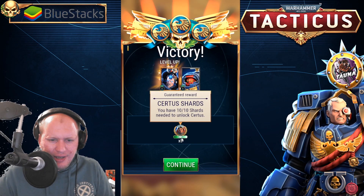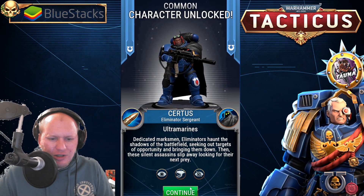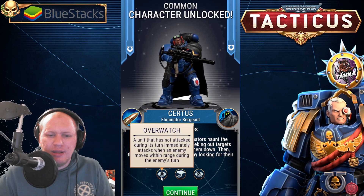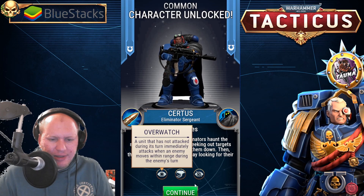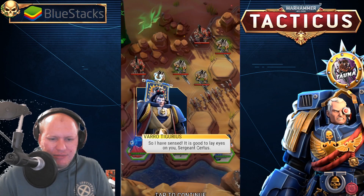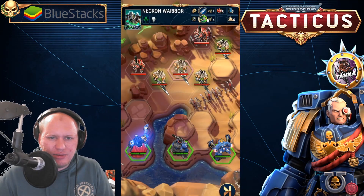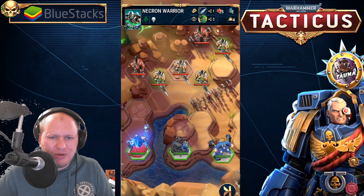What are we actually getting here? A scout sniper — Certus, an Ultramarines character. He doesn't trigger overwatch, deals additional ranged damage if he hasn't moved this turn, and a unit that hasn't attacked during this turn will immediately attack when an enemy moves within range during the enemy turn. I assume he has a massive range. We can also select a Necron to bring up the information panel and see their melee attack, ranged attack, health, movement, and damage.